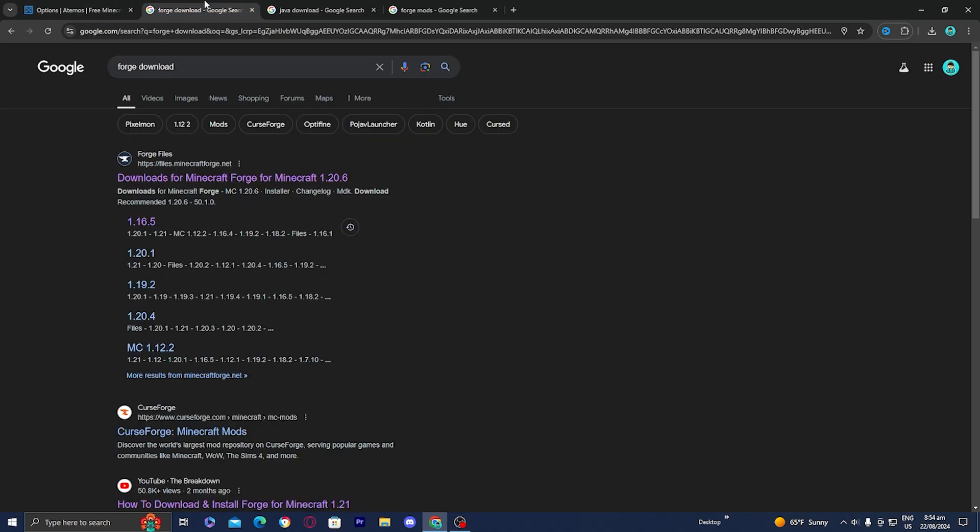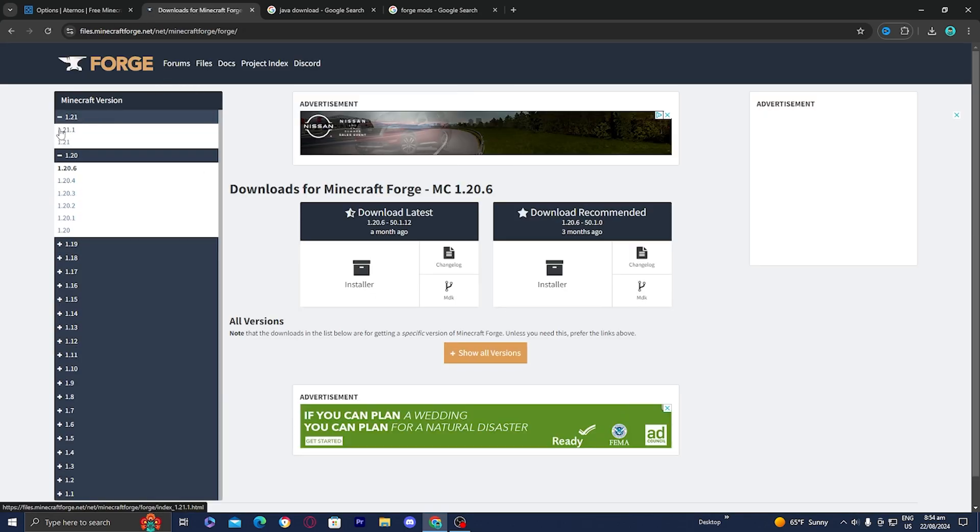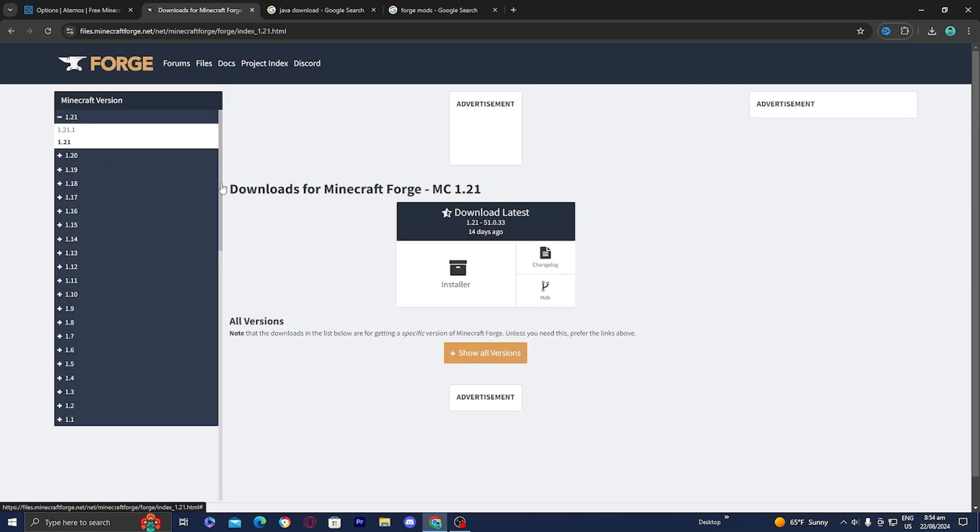The next thing you want to do is install Forge for Minecraft locally. We're doing this on Minecraft 1.21 so we need to download Forge for Minecraft 1.21. Go to any web browser, look up Forge download, then select on the Forge website and locate the Forge download for the version that you want.